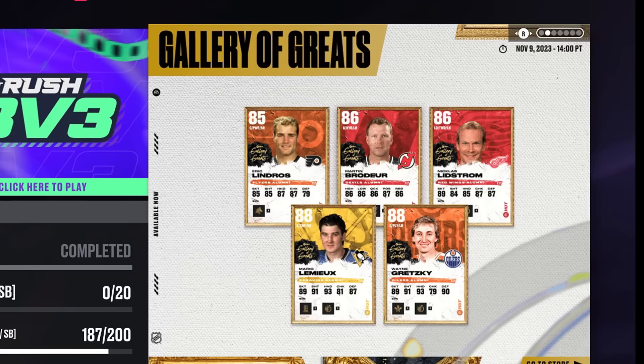Today in NHL 24 I'm going to show you how to spend five minutes for a chance at Gretzky or Lemieux for free on your team from the brand new Gallery of Greats event. Gretzky and Lemieux are there but you can also get Lidstrom, Lindros, or Marty Brodeur — all 85 or higher — and you can do this in legitimately less than five minutes.